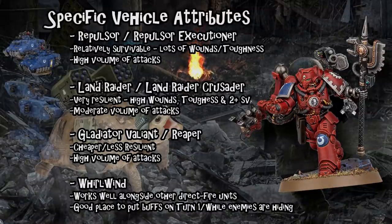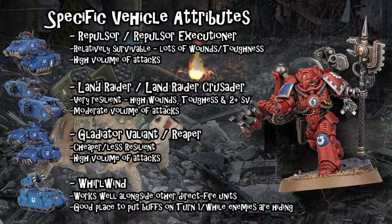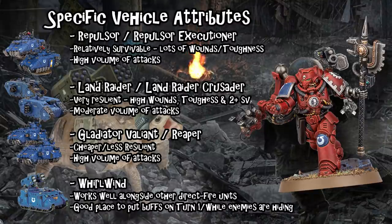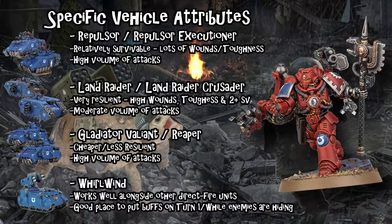The headliners are the Repulsor and the Repulsor Executioner — the first of the big centerpiece vehicles you can put in your army. They are Toughness 8, which is a good cutoff point for a lot of anti-tank firepower. They have a big pool of wounds, which is good when you're bringing units alongside them that can repair, because it's much more difficult to one-round these tanks. The Repulsor can be kitted out to shoot upwards of 40 times, and the Executioner can mount a big anti-tank weapon as well — these units put out an immense amount of firepower.